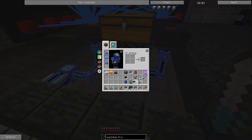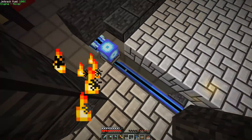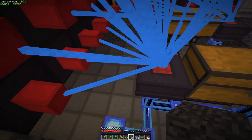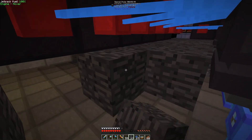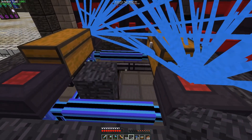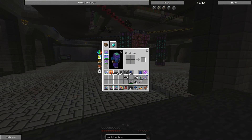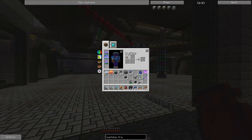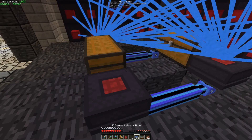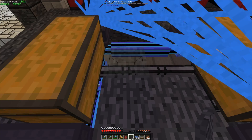The only problem I'm going to get is I think you can't have facades of that block. Yeah, you can't have facades. I don't know if you can put these on top of a cable. Oh, you can. Okay, fixed. Problem fixed.